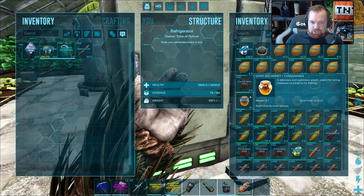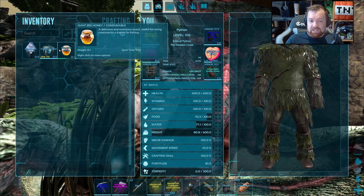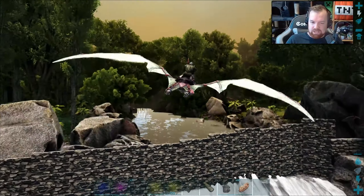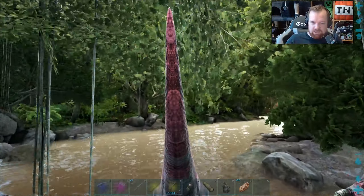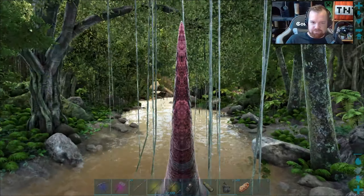Into my fridge we go. We've got ourselves some bee honey right here. As you can see, we basically have 10 minutes to try and find ourselves an otter and try to tame it. So that means whipping out Speedy here and seeing if we can get lucky — maybe in the same place as before.